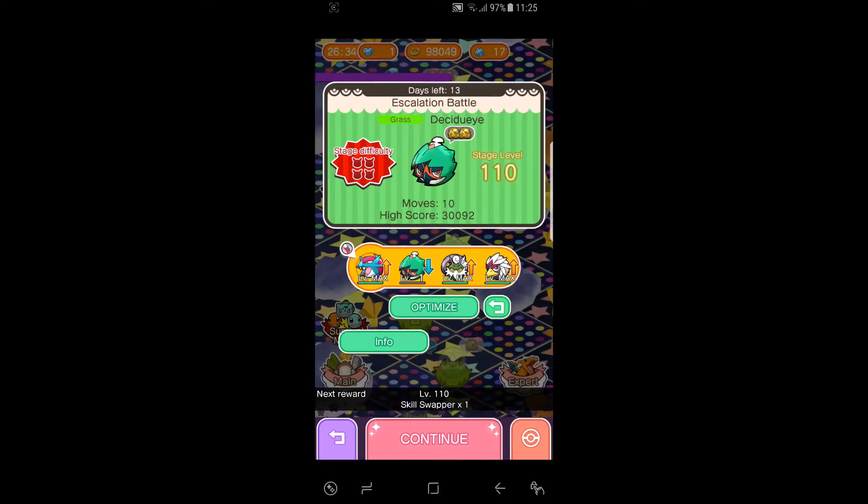Hi everyone, this is Professor Illusion 8. Today we're going to be doing stage level 110 of the Decidueye Escalation Battle. We're going to be using AP-5 moves for this run, because that's what my Artemis run told me.